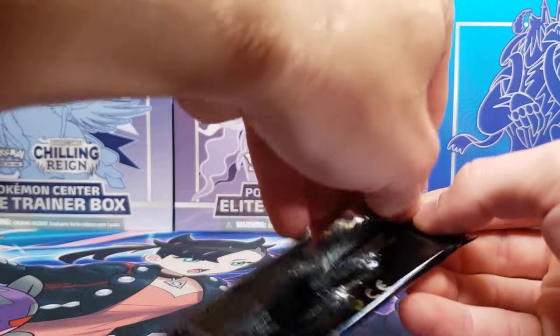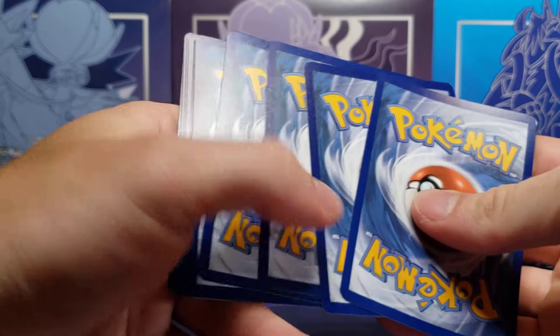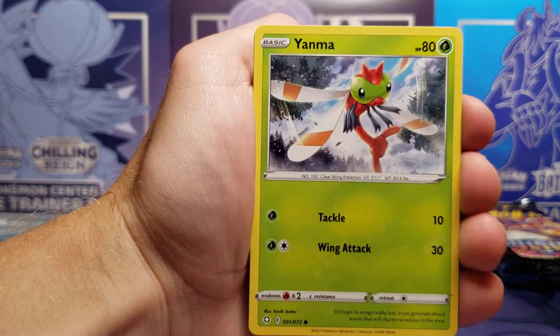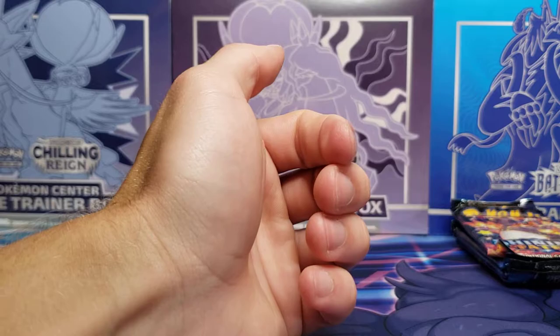Next Charizard pack. I'm going to save that code card for myself and give the other four remaining ones away. Energy, Gym Trainer, Thwackey, Cramorant, Snom, Cufant, Grookey, Buizel, Yanma, Rotom Reverse Holo, and an Indeedee V. So we did actually get an Ultra Rare — I will take that.